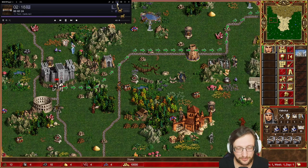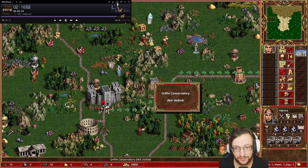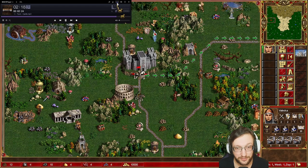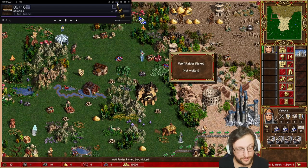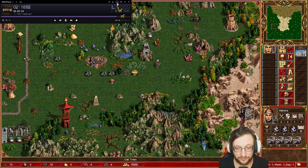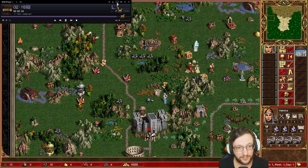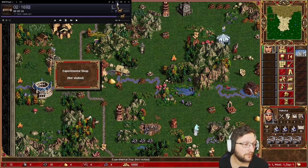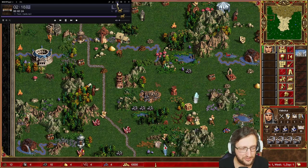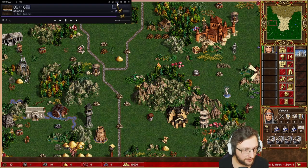Usually you are looking for certain objects that enable you to break as soon as possible. These objects are the Griffin Conservatory where you can get Angels, Wolf Rider Pickets where you can get Cyclops, Dragonfly Hive, the Red Tower which gives you some Fire Birds, and Experimental Shops which give you Giants. These are the main things you're looking for on Jebus Cross, and these objects usually define your restarts. You are also looking for high-tier dwellings.